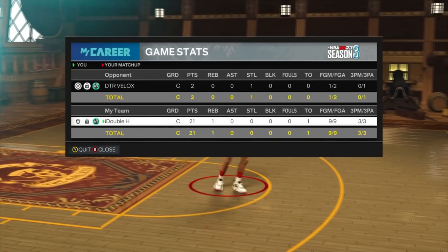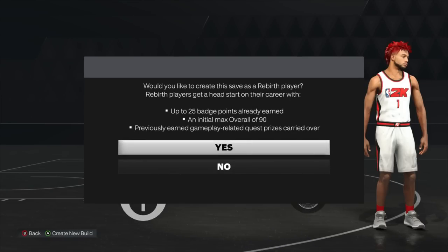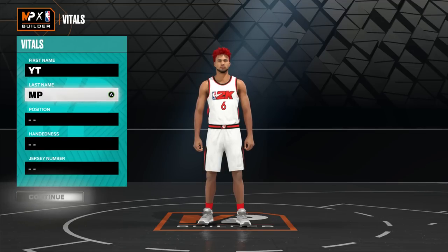Let's show y'all how to make this build because you're going to need this game-breaking build. We are in the builder officially. If you have rebirth unlocked, I highly recommend making this a rebirth — you get unlimited rebirth, and why not start as a 90 with some badges? I think this build is the best build in the game. The stats are crazy, and especially if you go for the extra badges — you can get up to plus 13 extra badges without even leveling up at all. This build will be unstoppable.